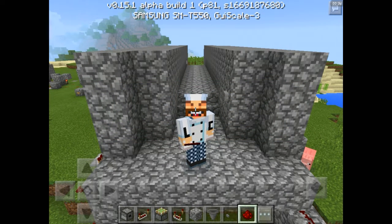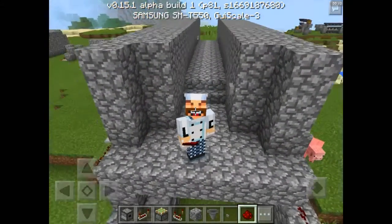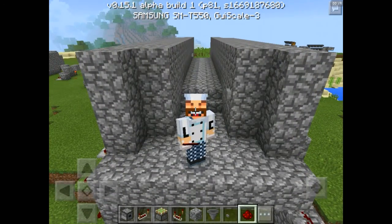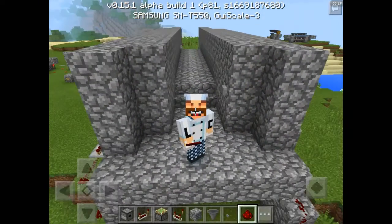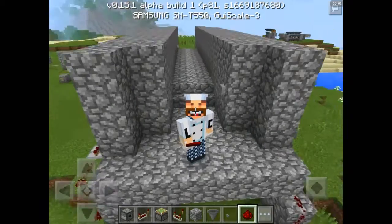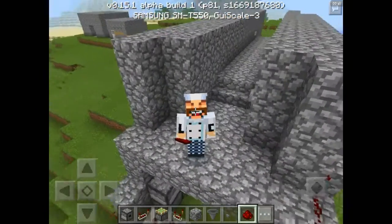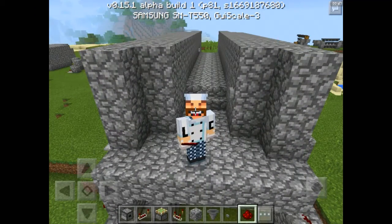Hello, welcome back everybody, your favorite chef — Little Cheesy — how's everybody doing today? Welcome back to another episode of a redstone tutorial on Tuesday. Today's episode I'm going to be teaching you how to make a lava bridge trap to protect yourself at your base. If you guys like my redstone tutorial videos, don't forget to smash that like button and subscribe to stay tuned every Tuesday.